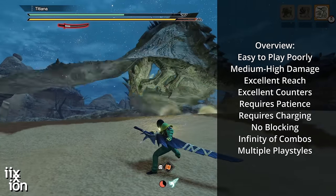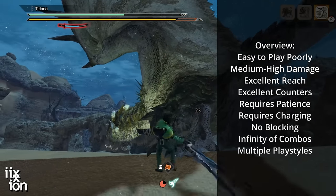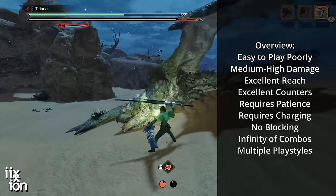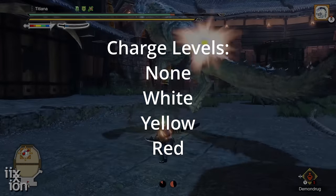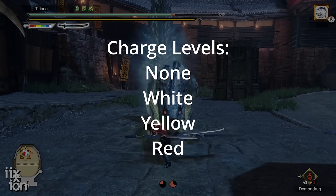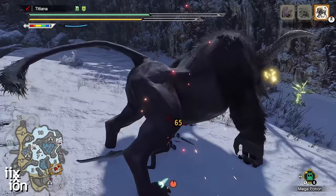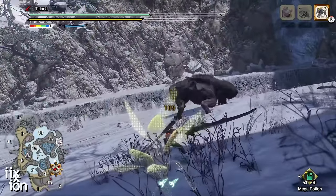When you're playing the long sword, there's one weapon mechanic that is critical to your success: the charge level. Certain finishing moves will raise your sword's charge level from nothing to white to yellow and finally red. Your charge level will go down over time or when you perform certain other moves.